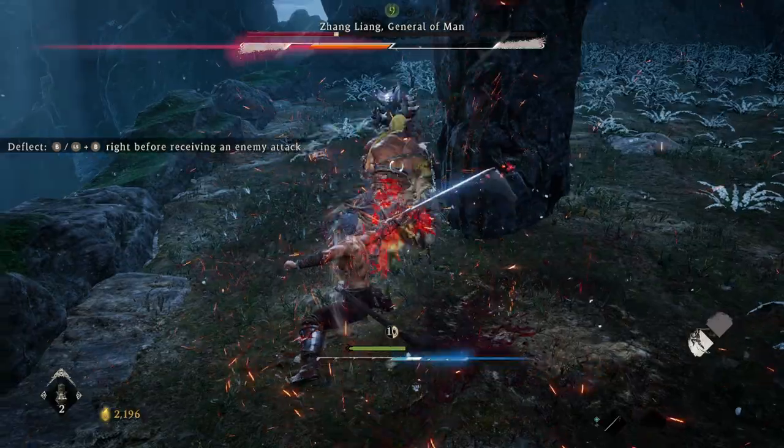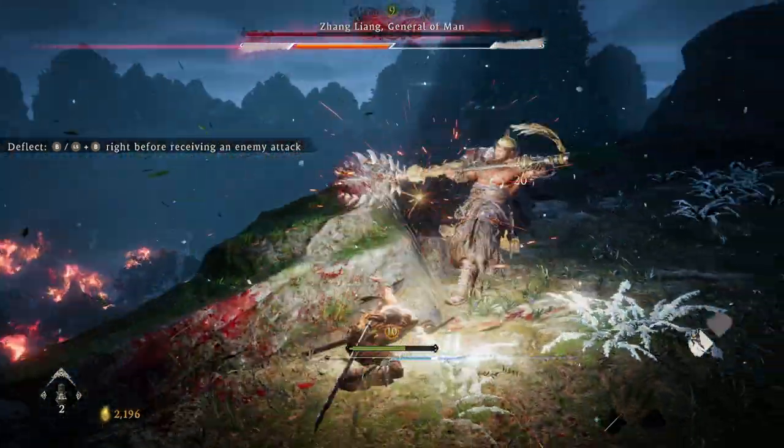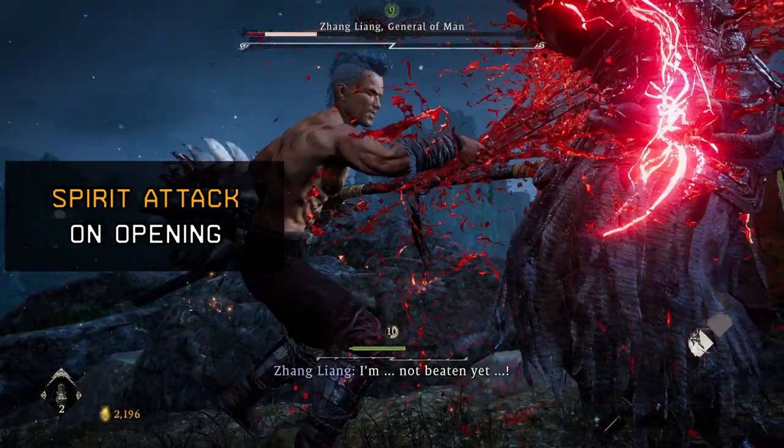Make sure to recover if you need to. Get a good dodge in. Keep your combinations up until you get an opening, and then once you do, hit him with a spirit attack. Then this will send us into phase two.